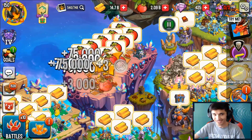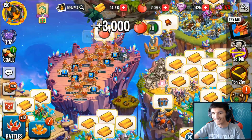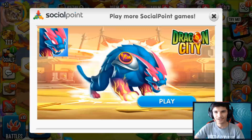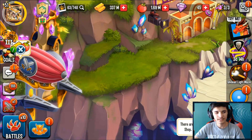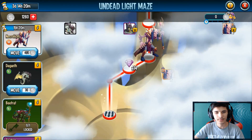On my baby account I actually didn't get him yet, but I will be getting him. Let's go ahead and try it out right now. Now that I'm on my baby account, let's head over to the Undead Light Maze. I have 1200 maze coins and I am three steps away.